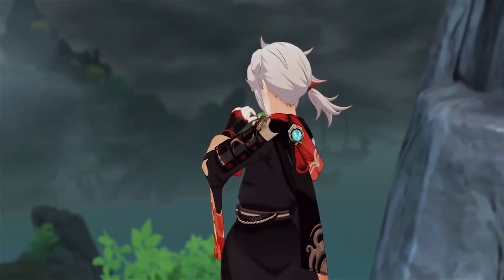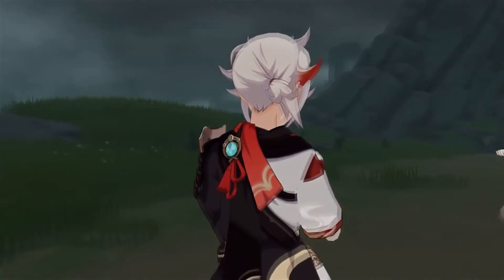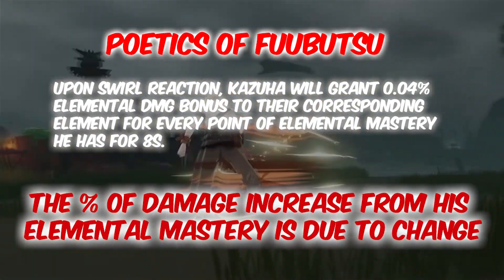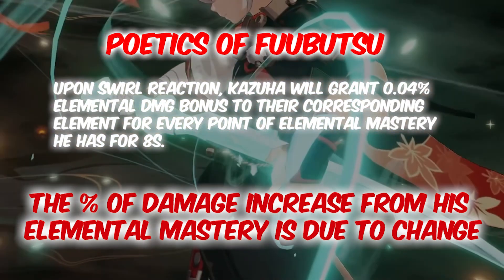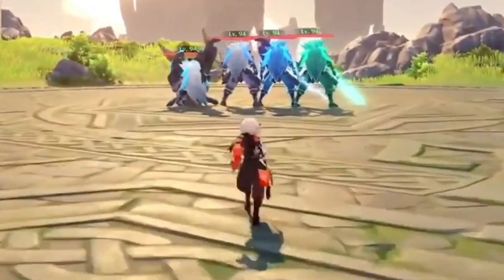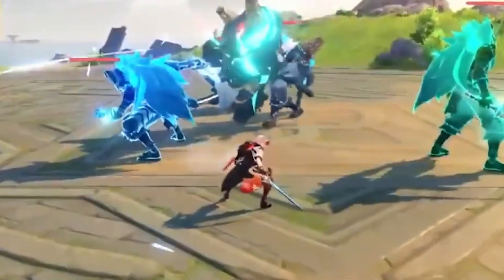These new characters miHoYo is releasing seem to be getting more OP. To start describing this Inazuma Samurai, his passive Winsong Poetics grants teammates a 0.03% elemental damage bonus to their corresponding element after he swirls, for every point of elemental mastery he has, for 8 seconds. This samurai is going to be OP support, giving massive elemental damage bonus to your team, which is going to give insane vaporize and melt numbers.